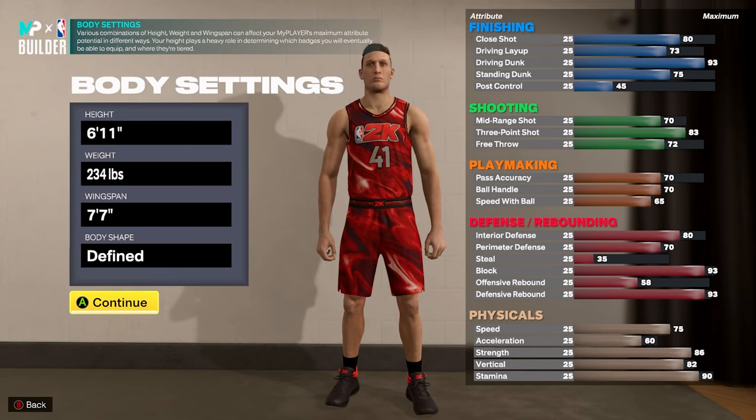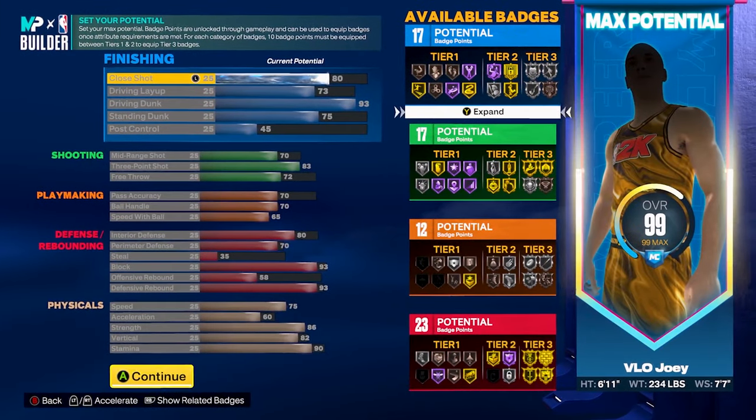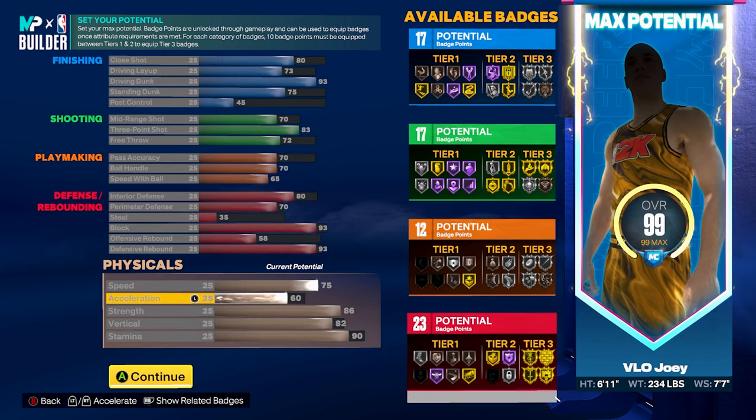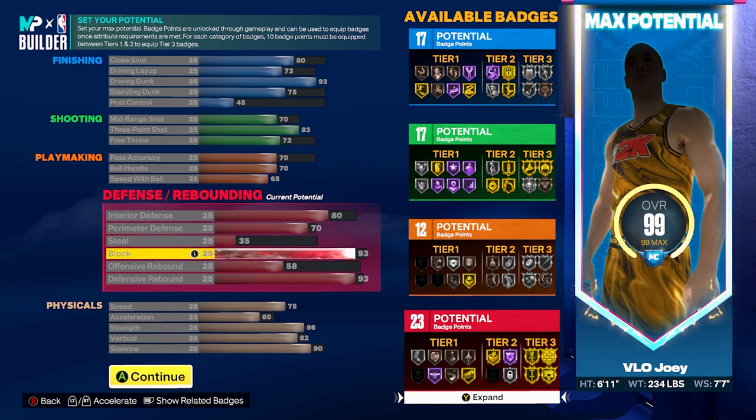Here is the second version of the build. Height 6'11", weight 234 pounds, wingspan 7'7", body shape Defined — all finishing and shooting stats are exactly the same: 93 driving dunk, 75 standing dunk, 80 close shot. The only difference is now you can dribble and speed boost very quickly. This build gets a 65 speed with ball, which is what you need for the Joel Embiid dribble style. Ball handle is a 70, and pass accuracy is a 70. The 70 ball handle gets you the LeBron James size-up escape package, and the block drops from 99 to 93. I recommend this version when running with randoms since you might need to create your own buckets.